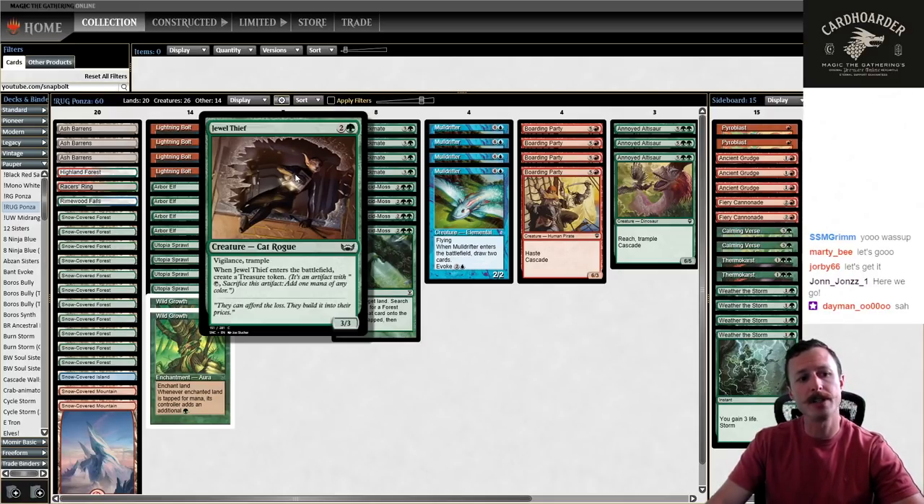Three mana, three-three, vigilance, trample. When it enters the battlefield, you make a treasure. It ramps you. It helps with your splash. It's a big body. The vigilance is good. The trample is good. It's just really impressive overall. The only thing it doesn't do is draw a card, but it does pretty much everything else.